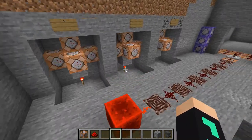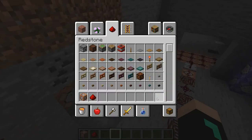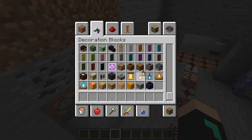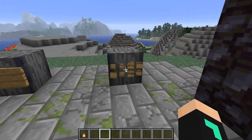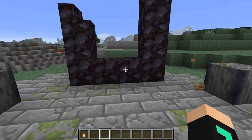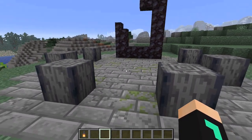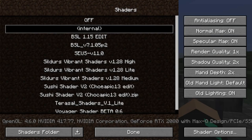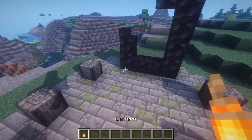Place redstone wire over all these command blocks. We are about to test it — just get everything out of our hotbar, get out the lantern, break these signs. Just to make things look a little bit cooler, I'm going to put on a shader pack. Ready to be tested.